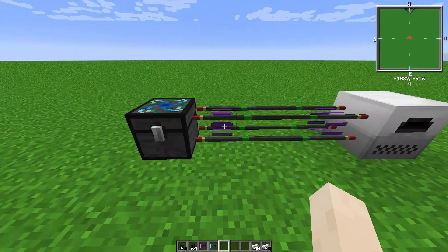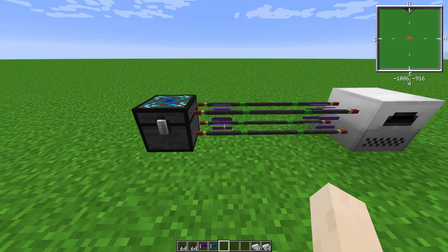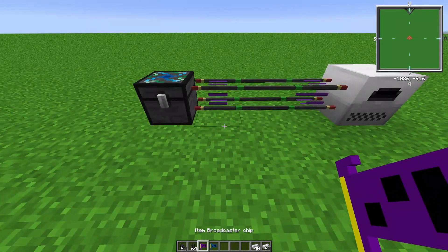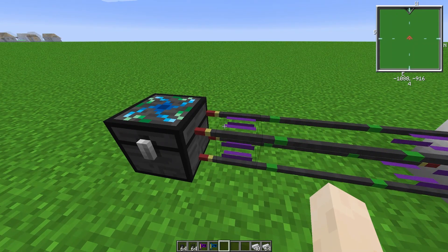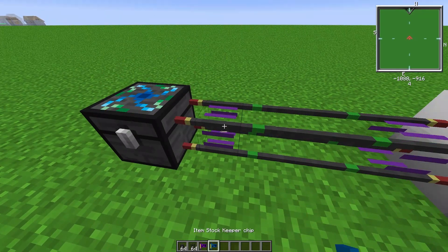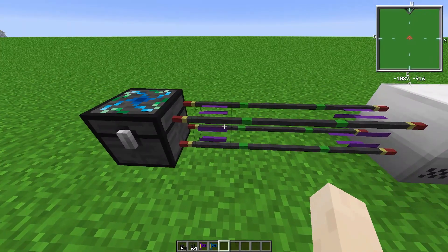So if you right-click on the interface pipes you'll have spots for four chips. First, just to show you how some chips work, I'm going to do the broadcaster chip and the stock keeper chip. What the broadcaster chip does is whatever this pipe is connected to, it broadcasts the inventory contents of that item - in this case a chest. So if I fill this with our iron ingots and then put a broadcaster chip in this pipe, it'll broadcast these iron ingots to the rest of the network.